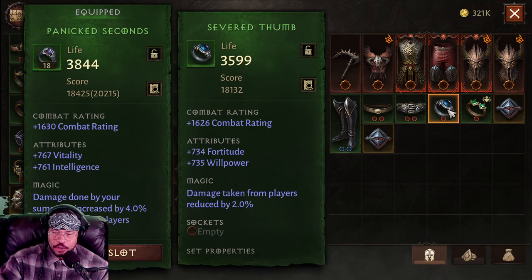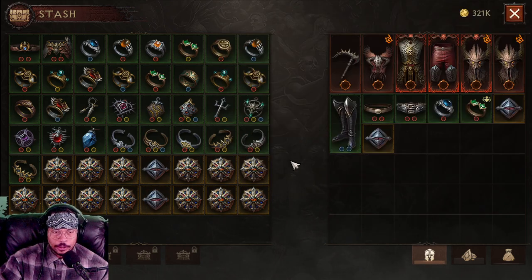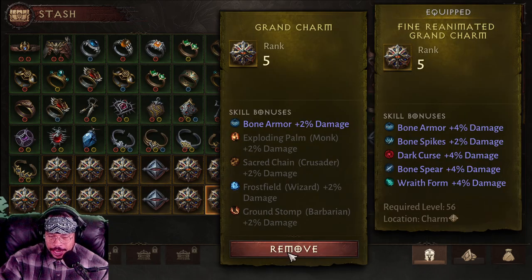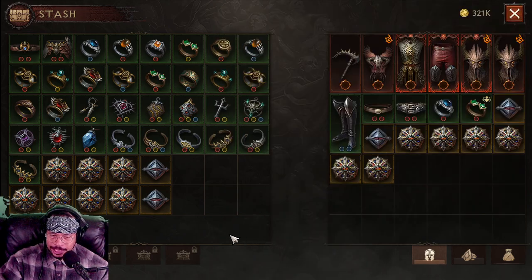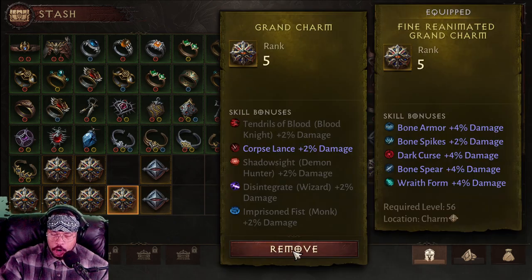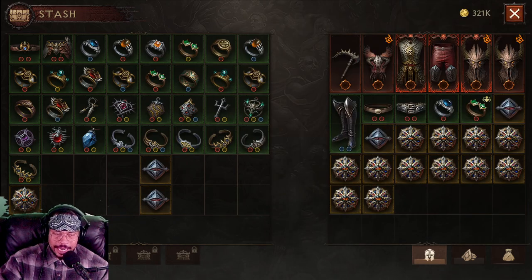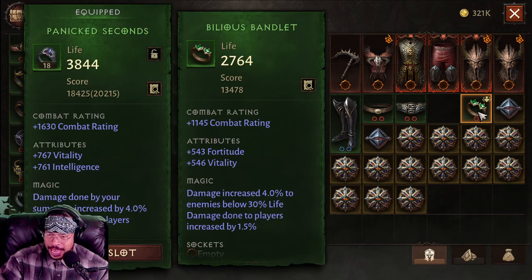Like this ring here - what do I got? Severed thumb. Do I have a severed thumb? Take a look up here. And no, that's a broken palm. So I actually don't have a severed thumb. So I need this one here to make my set complete. By the look of this, my stash is actually getting kind of full. I'm going to have to sacrifice. Do I really just want to go ahead and unlock the boon of plenty so I can get those extra stash tabs to keep this stuff?